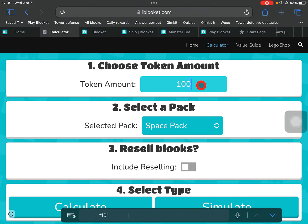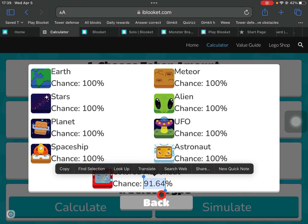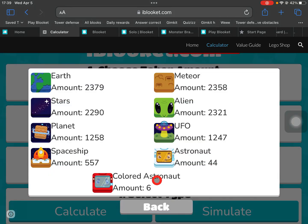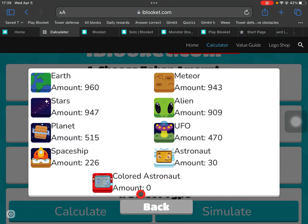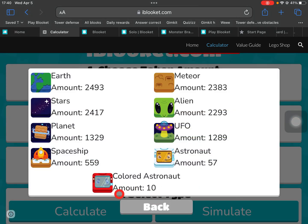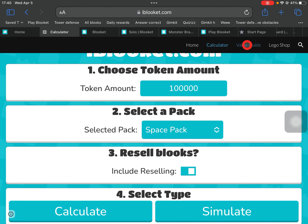Let's say we actually had 100,000 tokens. If we calculate that, we have a very high chance — 91% — and if we include the resell we actually have a 99% chance. If we simulate with resell we got six of them; without resell, we got three. Usually it's around half. Sometimes you don't get it, but if you do resell you're most likely to get around five or six.